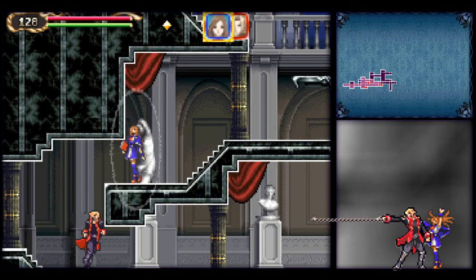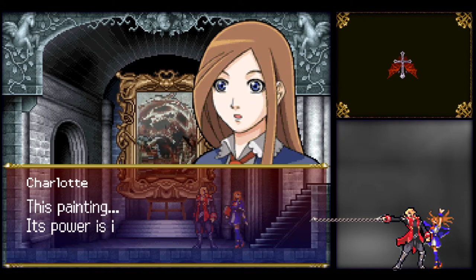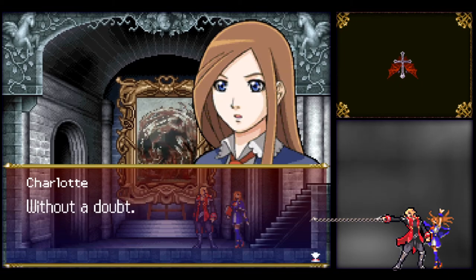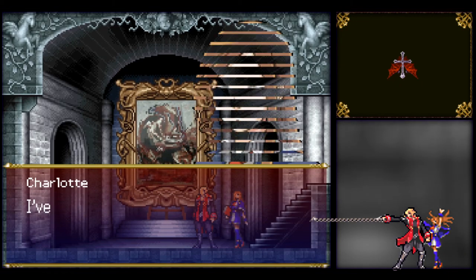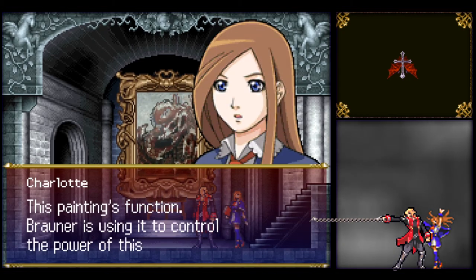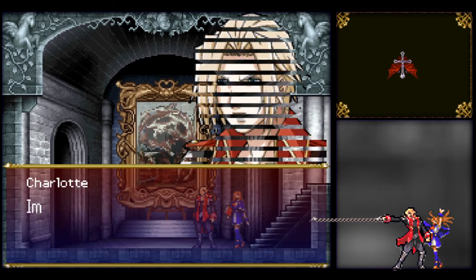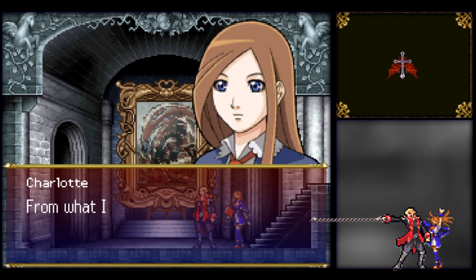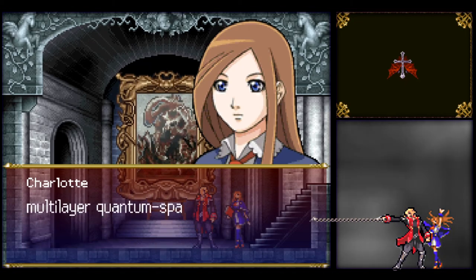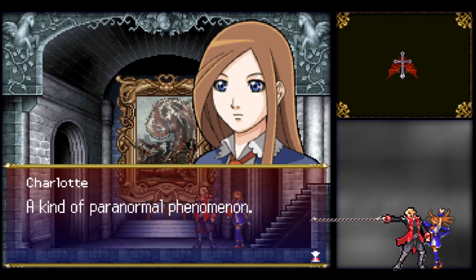Charlotte, don't be shy. 'This painting — its power is incredible. Must be one of those paintings.' 'Without a doubt.' 'Care to share?' 'This painting's function — Bronner is using it to control the power of this castle.' 'Then let's hurry up and rip it to shreds.' 'Impossible — anything we do will be pointless. Based on the theory of curse amplification, this picture is a multi-layer quantum space barrier, a kind of paranormal phenomenon.'